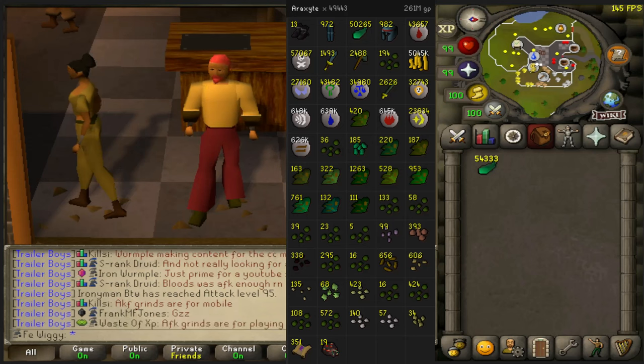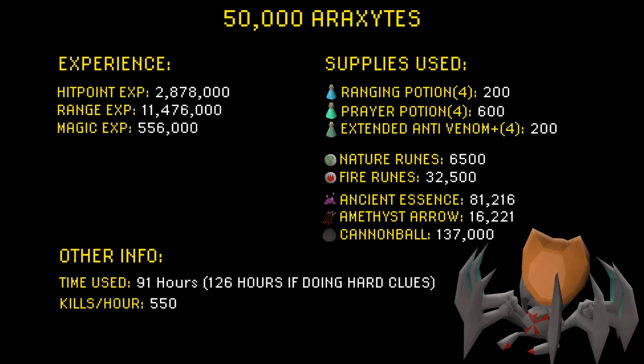That's the reason why I'm using the slayer ring for the correct amount of kills. When it comes to the experience earned, I earned about 2.9 million Hitpoints XP, 11.5 million Range XP, and 556,000 Magic XP which comes from all the high alching. When it comes to the time used, I used about 91 hours, which comes out to about 550 kills each hour. If you are including the hard clues, it will be 126 hours in total, and I managed to do about 10 hard clues each hour.